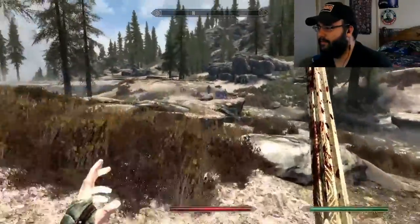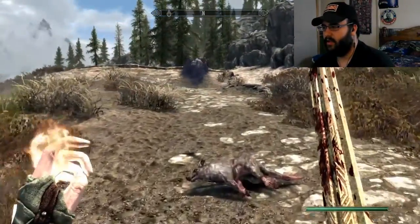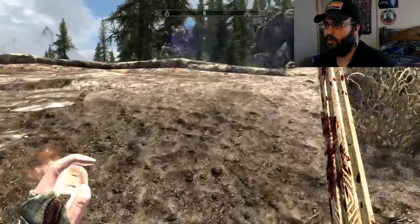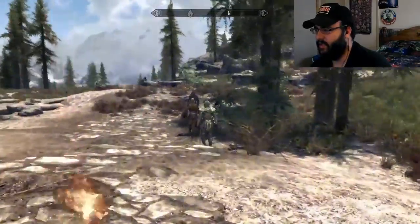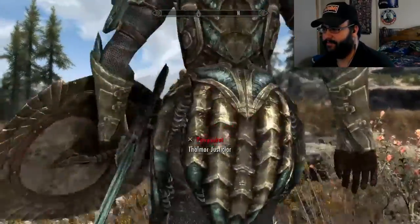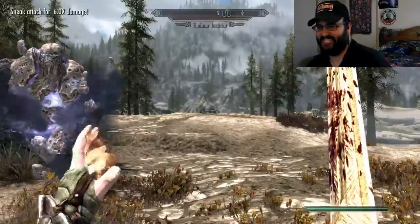Hey, hold up buddies! That looks like a Dunmer — I think that's how you say it. Here's what we're going to do — we're going to go assassin mode. We're going dark. We're going to take out these guys. I don't like them. They think they're so special. You don't know where I'm at. Ha ha — right in the freaking neck.